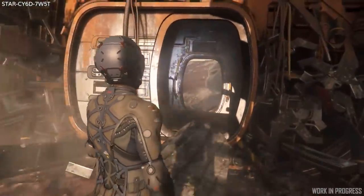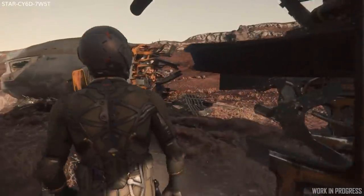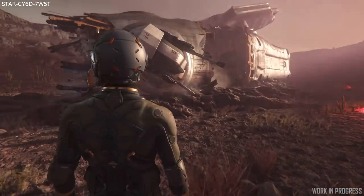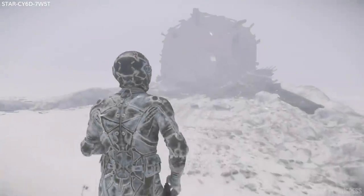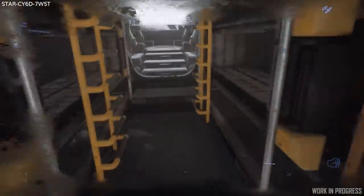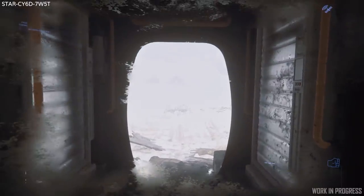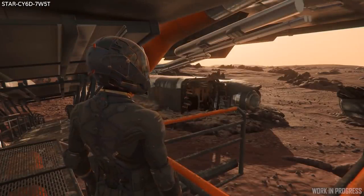Evocati have the latest 3.10 build which is 3.10b. It still doesn't contain everything yet and the testing focus is like the previous patch: ship flight in and out of atmosphere, updated building blocks UI for all the ships, high speed combat changes, turret gameplay, and torque and thruster damage — which I think may be the new focus. A lot of this we can read about in the latest Comlink post on the flight model and combat changes. I highly suggest reading that for more understanding about 3.10's flight. I will cover that in a later video.